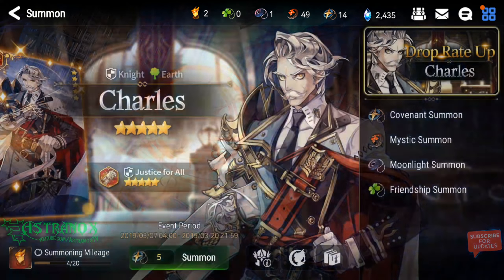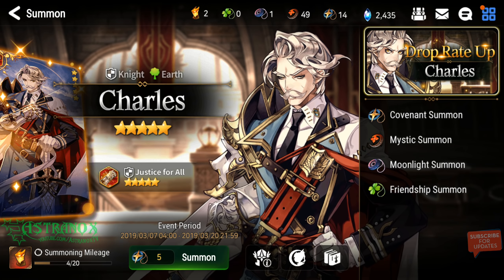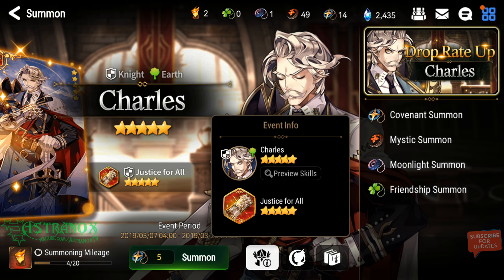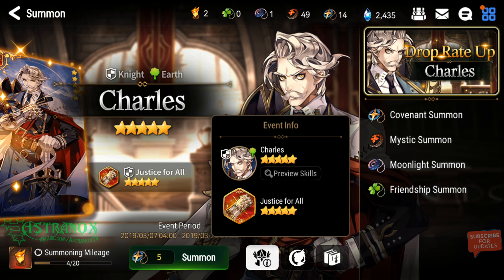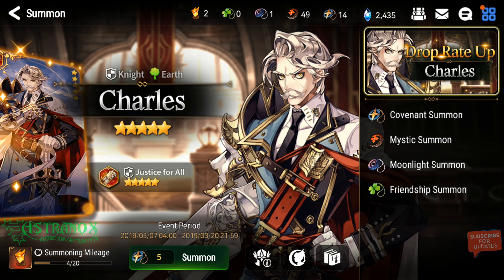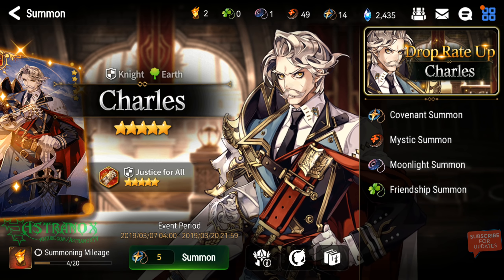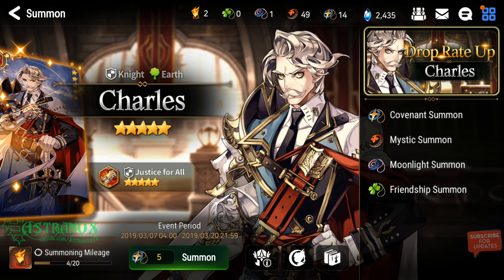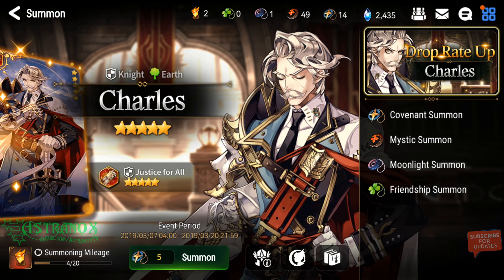Now for the Justice for All artifact: at level one it's a 50% chance, at plus 30 it's a 100% chance, and if you just pull one copy it's around 75% chance. This buff applies at the end of your turn, which is good because when it's not your turn you might get the anti-crit buff applied on him to help survive until your next turn — and you'll still have the buff ready for your turn.